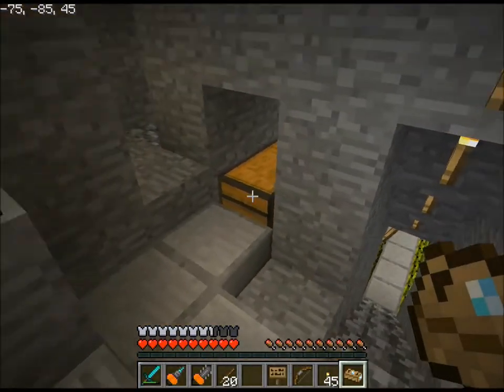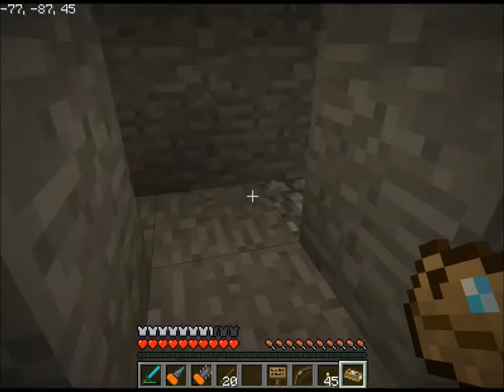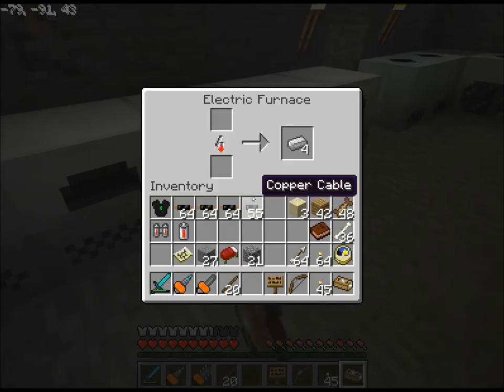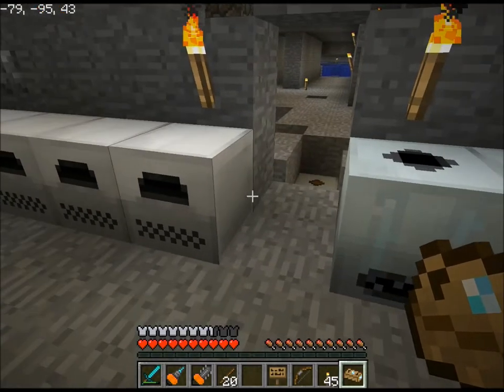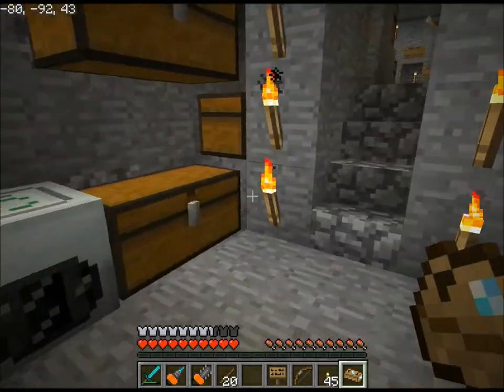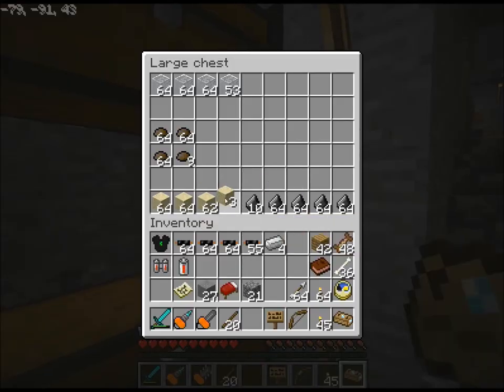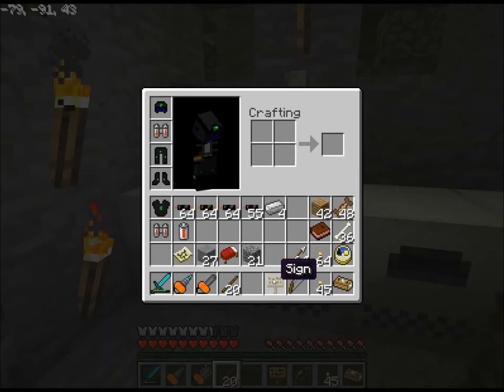The sand goes down over here into this chest. I already have two stacks of sand — I'll just smelt it. I just realized they aren't hooked up. You know what, I think I'm going to have to do that first. Stand in the chest. Alright, let me get this stuff off my inventory.